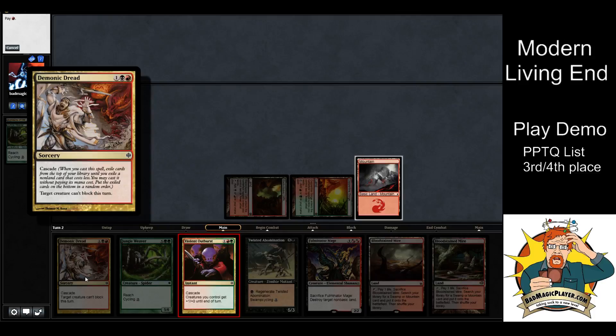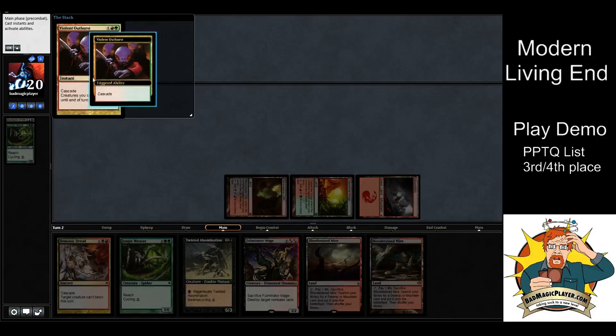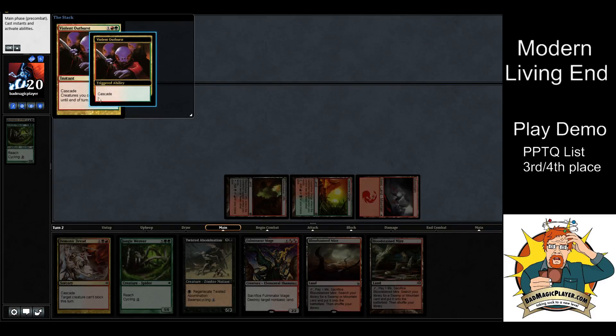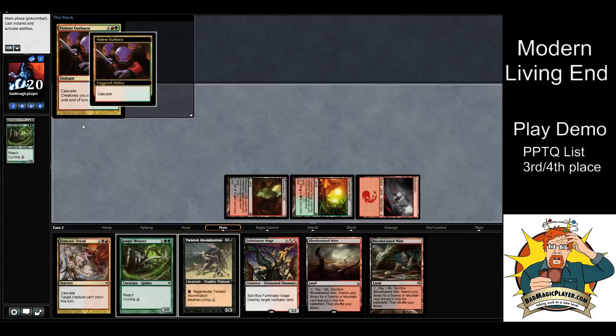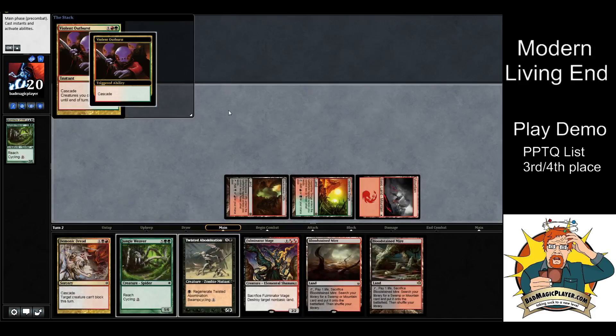Demonic Dread has no real useful effect if you're just trying to get the Living End combo — you're just using it for its cascade, but it has that restriction. So we're going to Violent Outburst here. The way this works: I announce I'm casting Violent Outburst and that the cascade trigger is going on the stack. There's no priority change between announcing the cascade spell and the trigger going on the stack — those happen simultaneously.